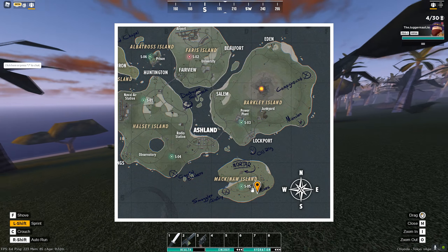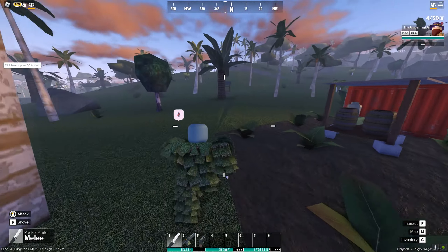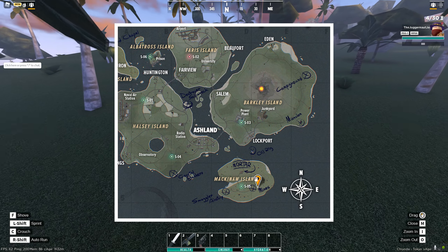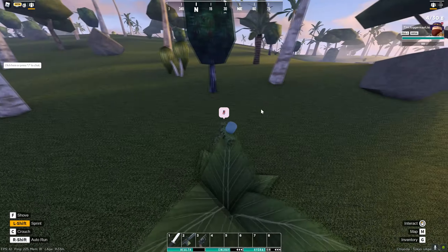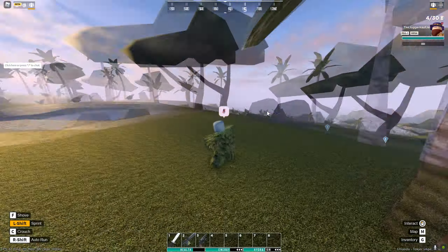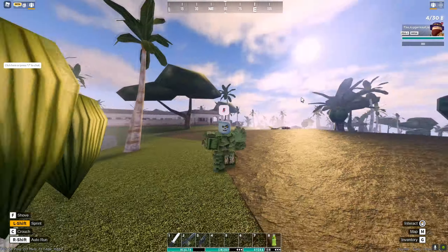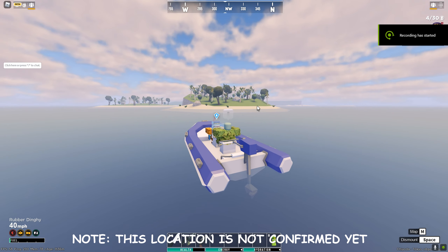We just landed our boat between Mines and the Resort, and we're looking for the Rogue zombie. The Rogue zombie will drop the Rogue Uzi. It's located somewhere roaming between the Mines and this little location right here. It looks like he's not here, but he will be located in this area. He did not spawn for me, so let's move on.